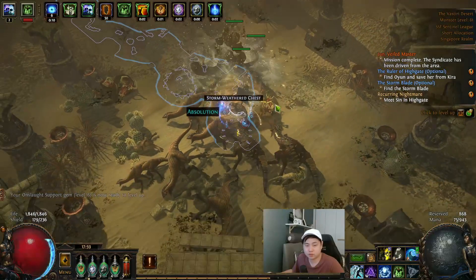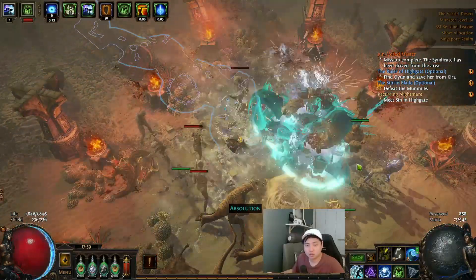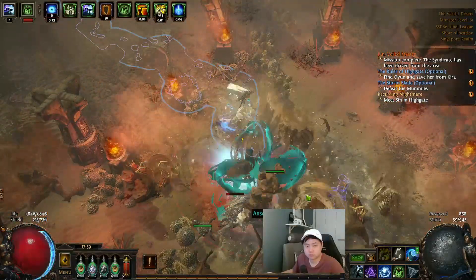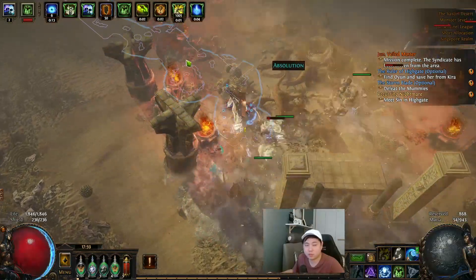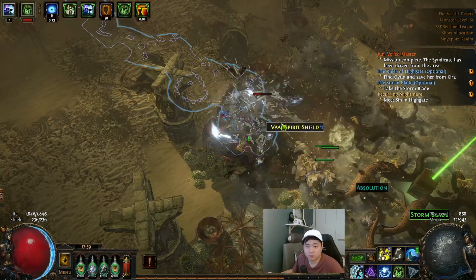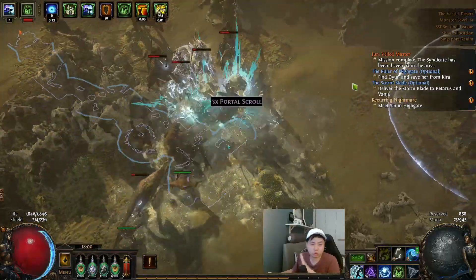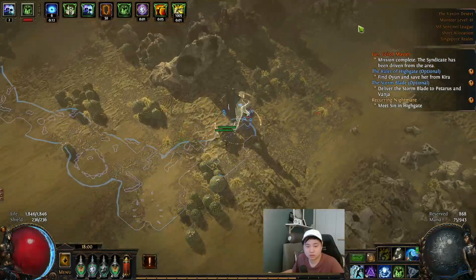Kill everything — kite them if you need to. At the last part there will be one left in every corner. Take the Stormblade and keep moving right side — do not stop moving toward the right side. The portal will always be there.